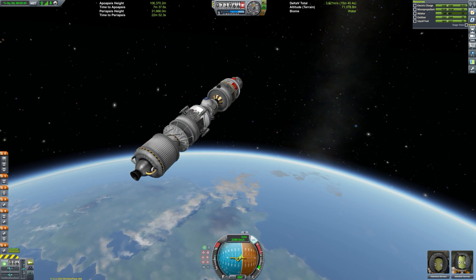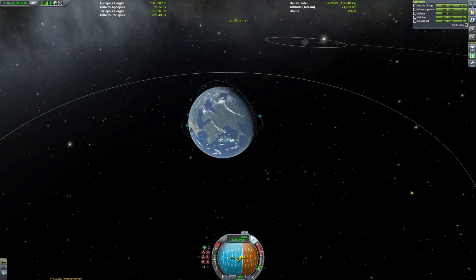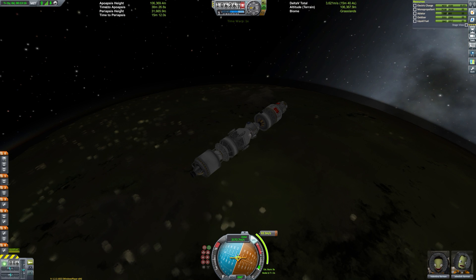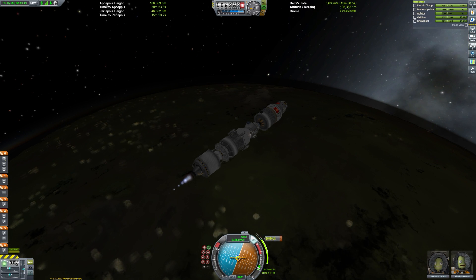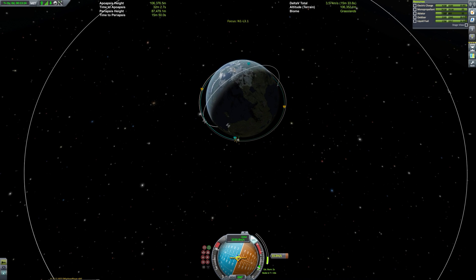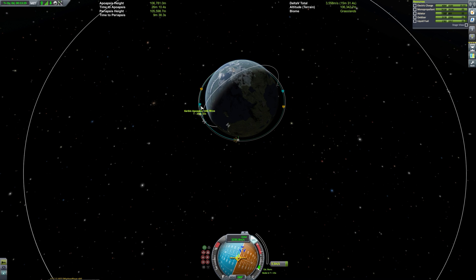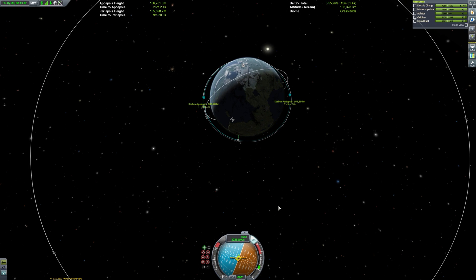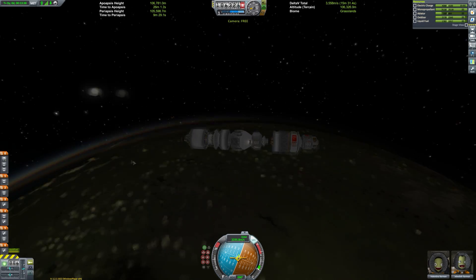When they were testing the orbital module, two of the launches actually failed and they ended up using the launch escape system, which proved to be successful. It's just a shame the rest of the rocket wasn't as successful. We'll time-warp ahead a little and do a small burn with the transfer engine to circularize — most of the orbit insertion was completed using the three ascent stages. And there we have it: we are in a stable, more or less circular orbit.